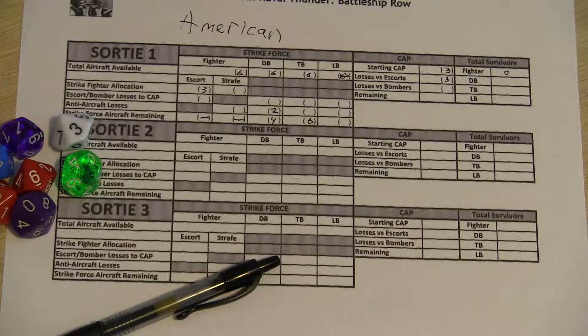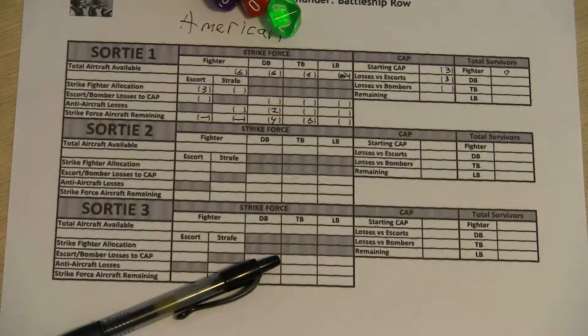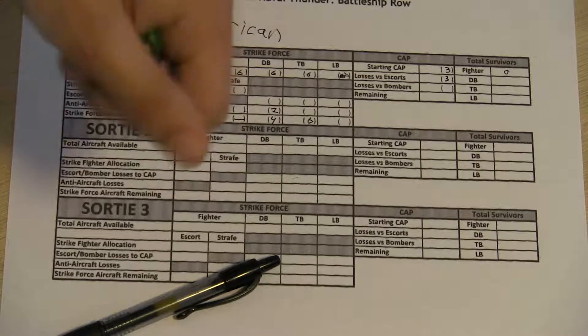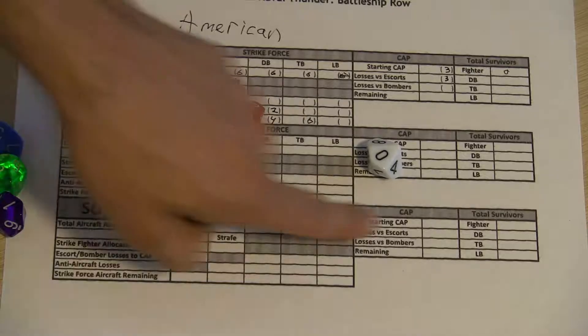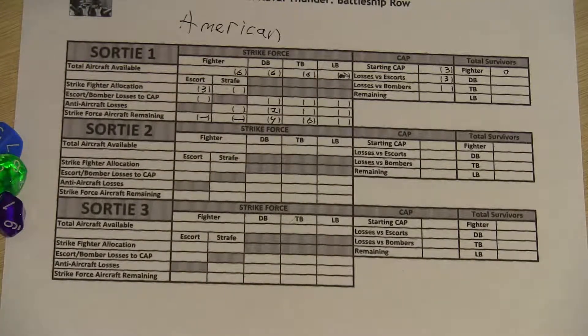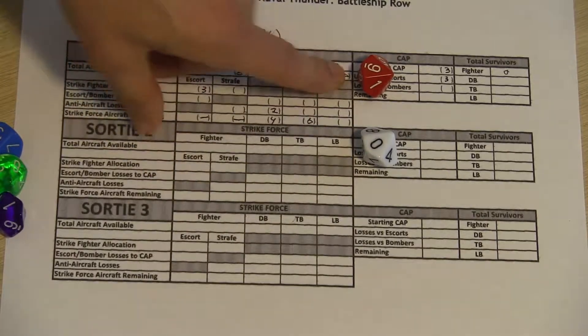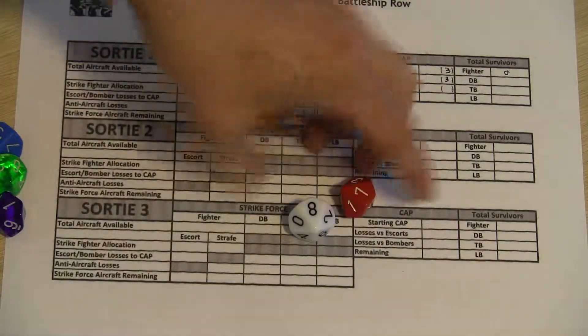Now we do the torpedo bombers. We have six remaining, so we get six dice. We compare against the target number of eight, treating it as a short-range torpedo attack. Our torpedo bombers managed to get two hits. We then check penetration using the secondary armor value — one roll is a ten and one is a nine, both beating the armor value of three, so both penetrate. That means two torpedo hits, each doing 18 damage with a critical: one critical result of 13 and one of 15.